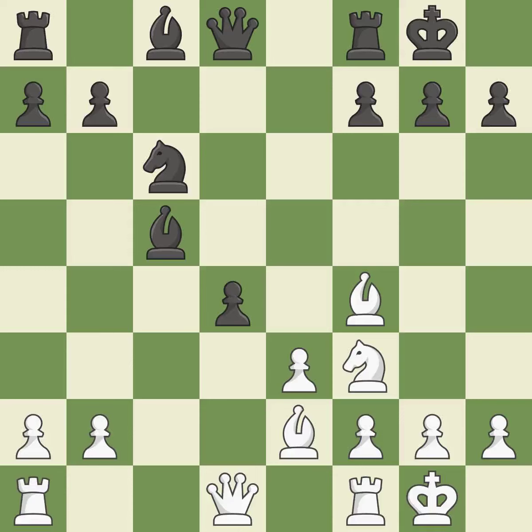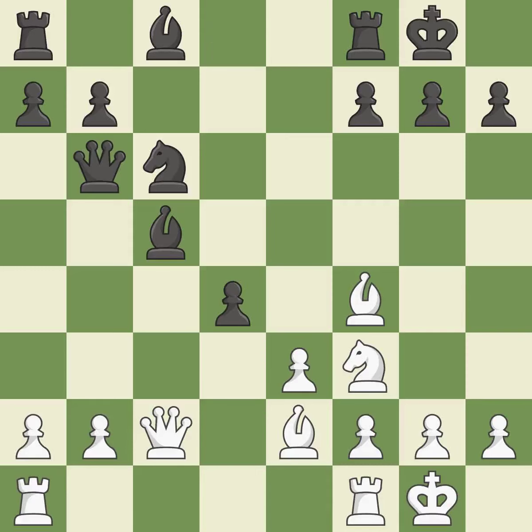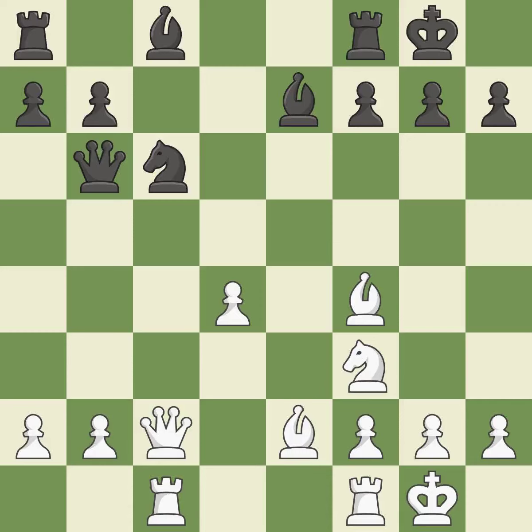This allows the opponent to develop a piece while also winning a tempo on a bishop — it is an inaccuracy. This gains tempo on a bishop while simultaneously developing a piece; it is ideal. There is a better way to respond to an assault on a bishop than this — it is incorrect. By moving a rook from its starting square, this activates it; it is ideal. The bishop is now on a square that is more secure.